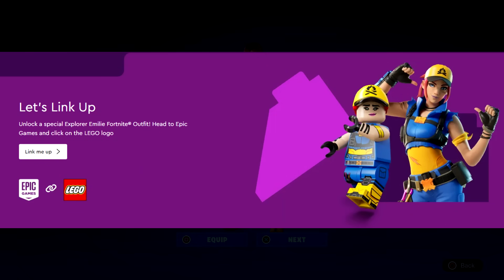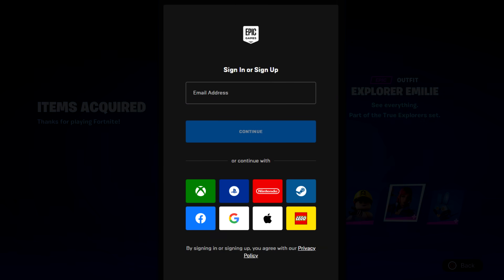I'll link and pin the website in the description and a comment. Once you click that, go down just a little bit in the middle of the web page and you'll see it says: 'Let's link up — unlock a special Explorer Emily Fortnite outfit. Head to Epic Games and click on the Lego logo.' That's way different than before — last time there were three steps including signing up for a Lego insider newsletter, which you didn't actually have to do.